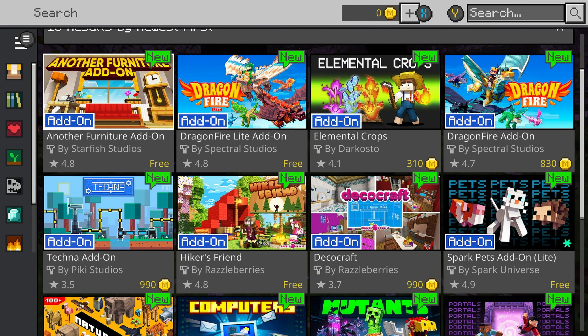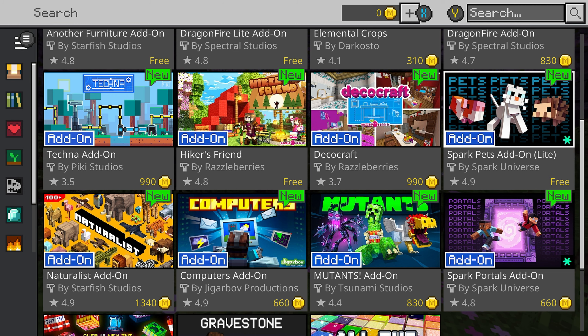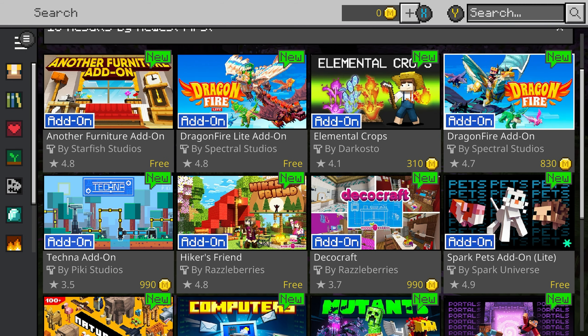There are a couple other ones. There are kind of demo versions. Here we have the Spark Pets add-on light edition.